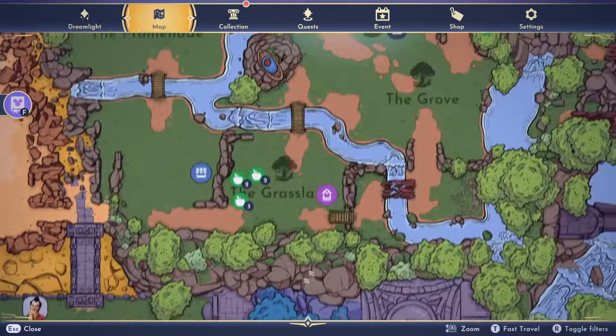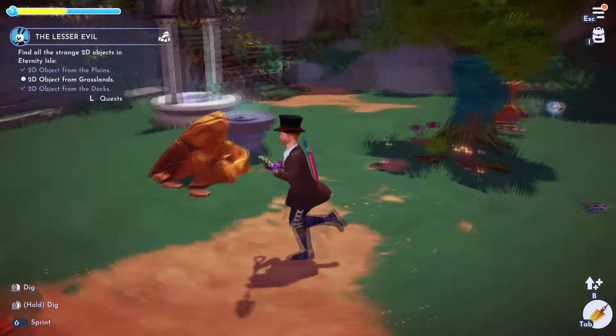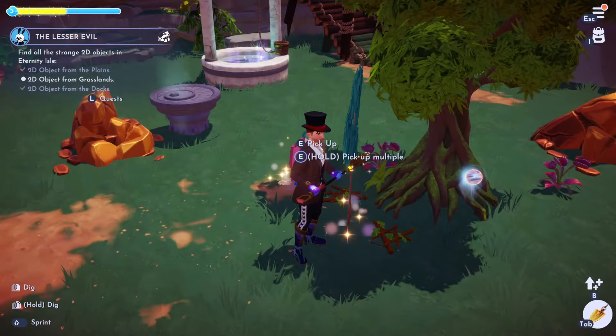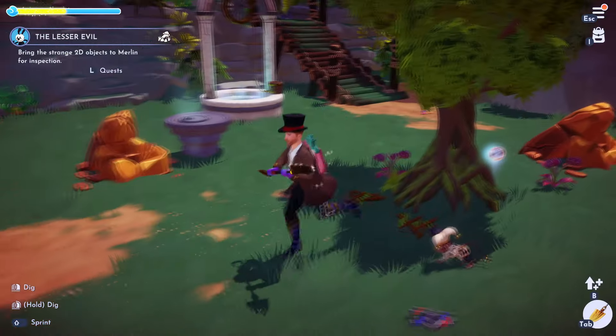Let's head to the grasslands now, which is this area here, and see what we can find. Here it is right here — it's this tree. This is where I am on the map. Good stuff, let's go ahead and grab the tree.